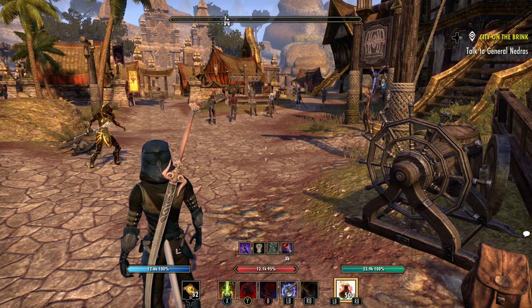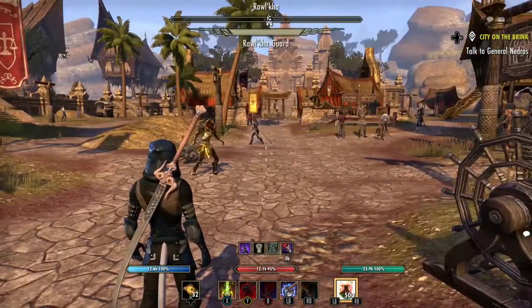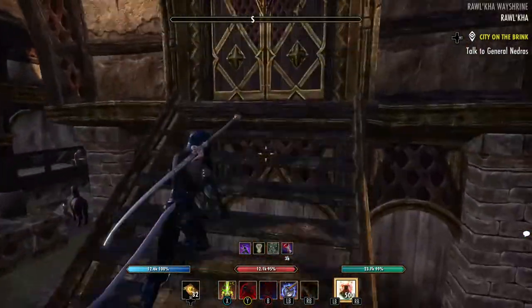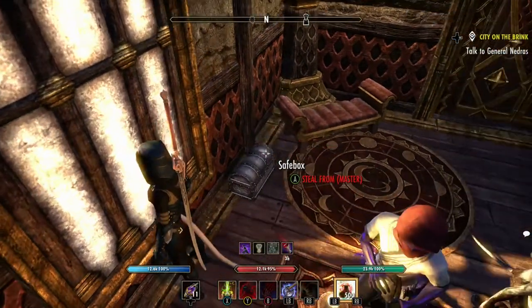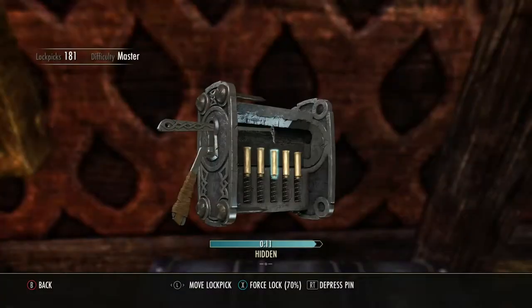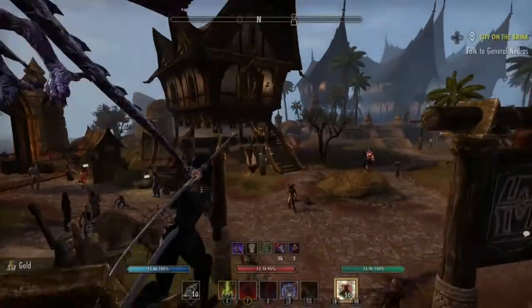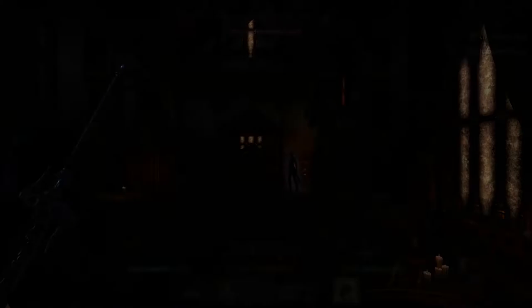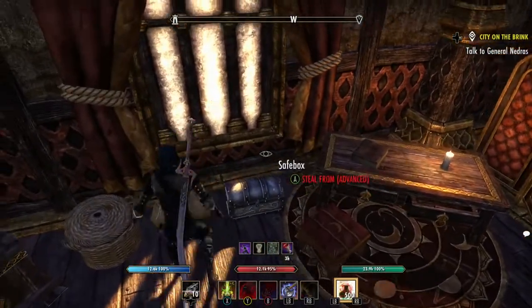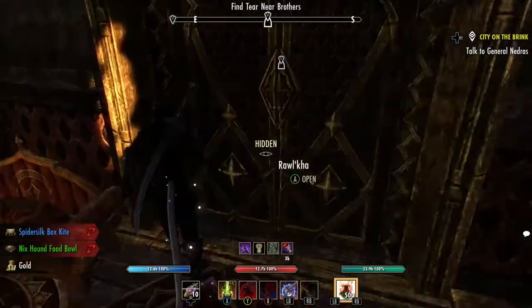We are in Ralka in Reaper's March. This is for the Moonlight Mirror. The first one is right here in the bank. This is a master lock and it is very visible, so make sure that you have invisibility or you're going to get caught. The next one is straight across in this place — you've got to pick the lock.